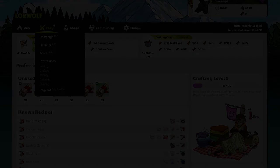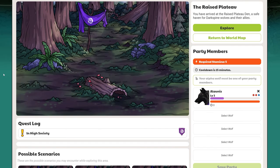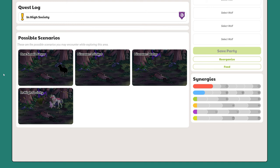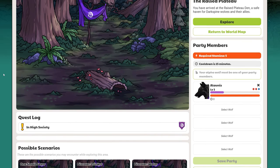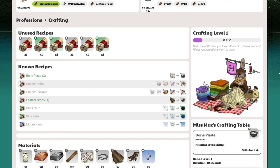As with all of our professions, we plan on there being a series of campaign quests that unlock once you've achieved a specific level in that profession. For instance, if you reach crafting level 10, a new quest will become available as a possible scenario. These quests will be loosely related to the profession, and will offer exclusive rewards that you can't get anywhere else in the game. This should give players an additional incentive to level up their professions.